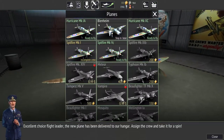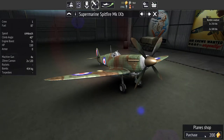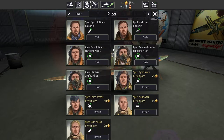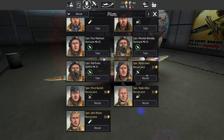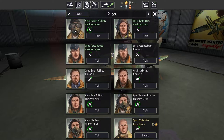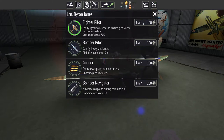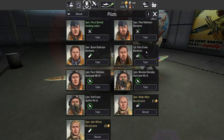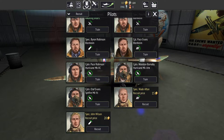We'll buy this one and this one. Then we need two more fighter pilots — recruit and recruit. We have a lot of money to train them, and they need to be maxed out on their skills. It just makes the missions go so much better.